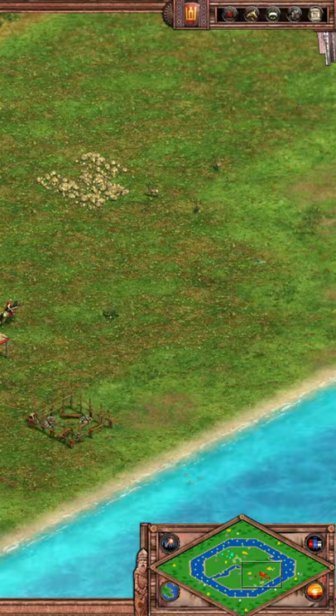Good strategies on this map could be a fast castle boom, tower rush in the wood line, or surrounding your enemy with a galley rush. A fish boom is also a great strategy for this map. That's it for this one guys and I'll see you on the next one.